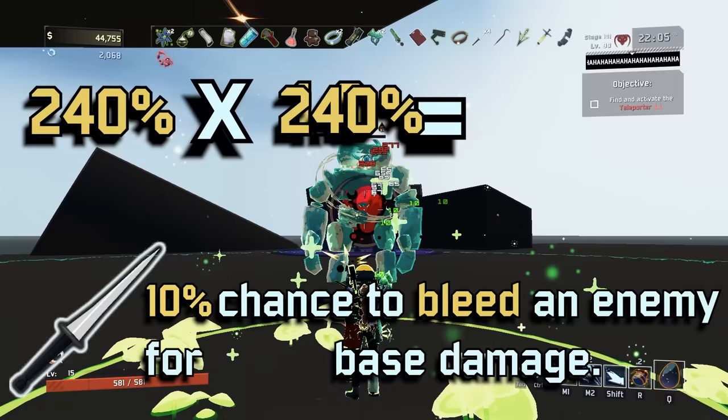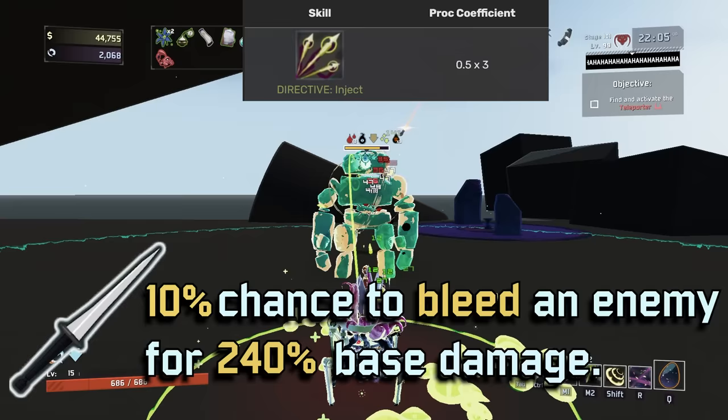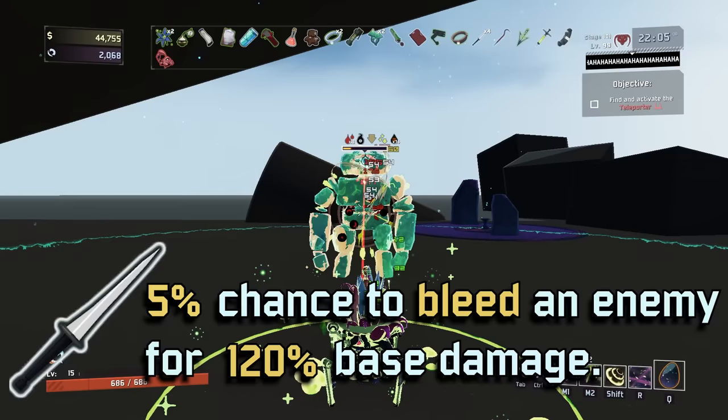But now let's look at this on Rex, whose primary has a 0.5 proc coefficient. 10% × 0.5 = 5%, and 3 seconds × 0.5 = 1.5 seconds. This means to cap bleed on Rex, you need to have 20 tri-tips instead of 10, despite the game telling you otherwise.